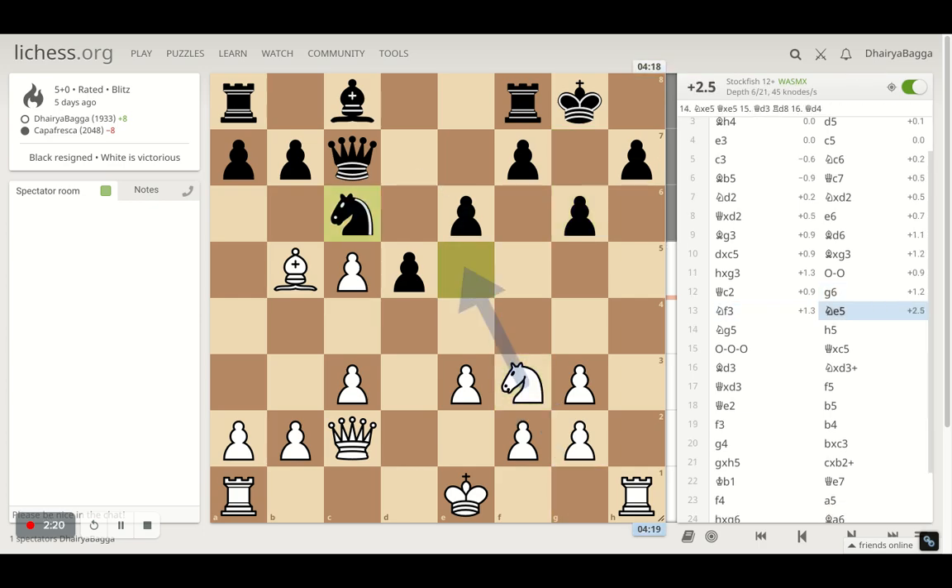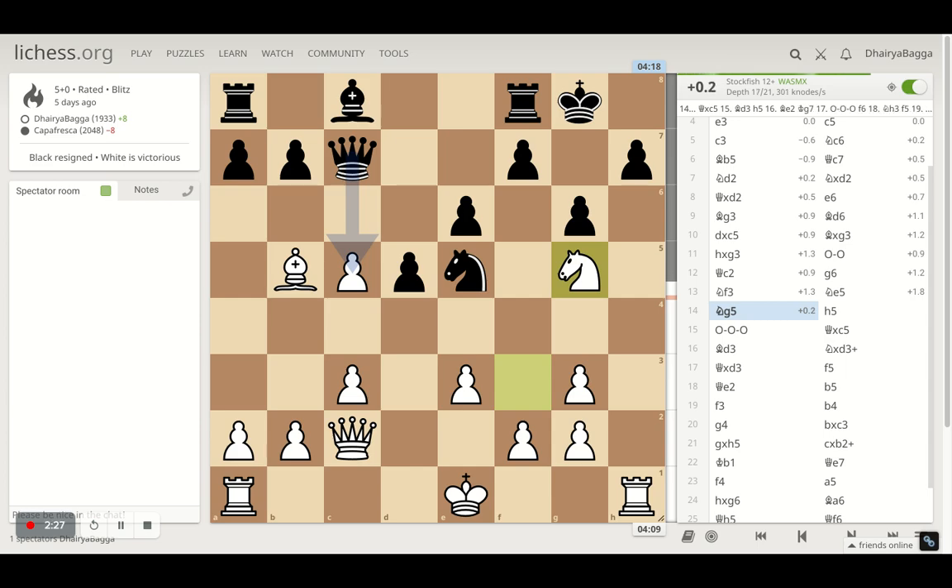I went with knight f3, and the opponent gets his knight out onto e5 trying to exchange the knights, which I denied of course. I didn't want to exchange knights and let the opponent's queen come out and attack. Plus, what this knight does on g5 is still attack on h7, so I'm threatening to take a pawn here.